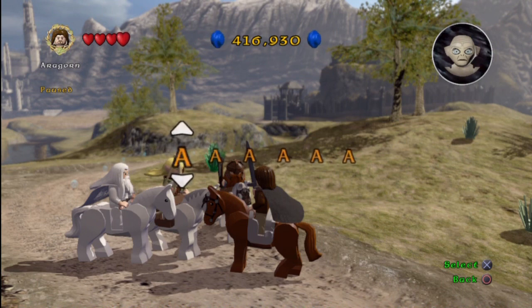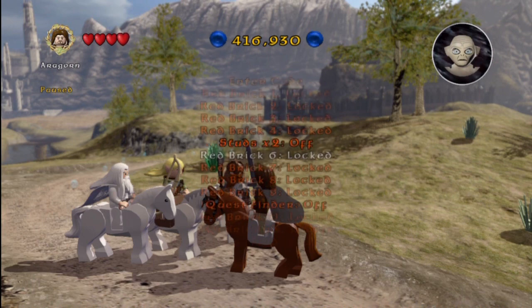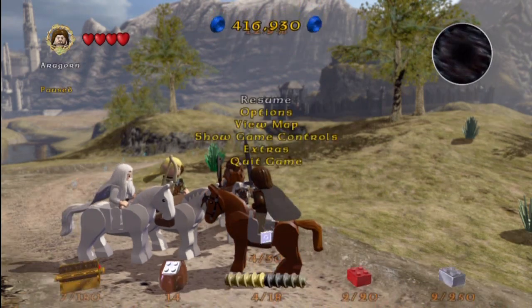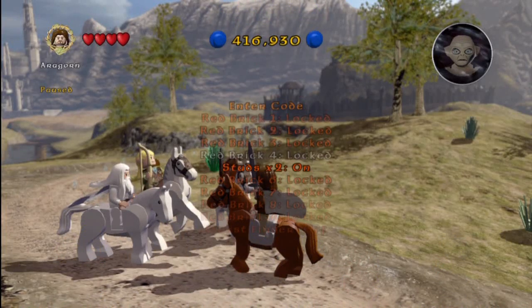That being said, let's take a look at the multiplier that is available, which is the x2 multiplier. So here's the code for the x2 multiplier — it is a 6-figure code. It's 1F5YH2. There we go — unlocked, studs x2! So the way it works is you go down here, this is basically all your power-up unlocks, and they are all available right here. I have, in fact, already unlocked the quest finder in a previous episode. But there it is — the x2 studs. Once you press it on, you can see in the top left corner, right below your character, it says x2, showing you what multiplier is currently in effect.